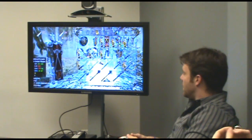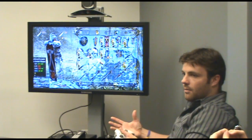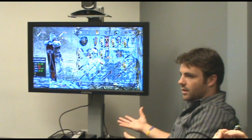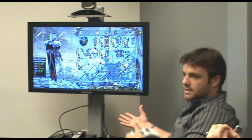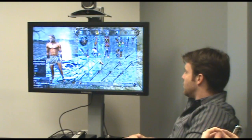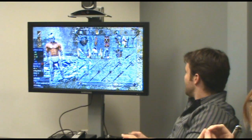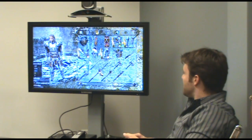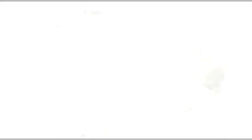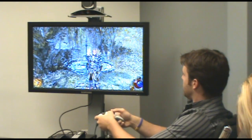Because of that system, we wanted to have something where you could switch between equipment quickly, because obviously the equipment you want for magic casting and sword combat are completely different. So we bound three armor sets to the D-pad. You can actually see using the D-pad I can quickly switch between these different armor sets — that's pretty cool.